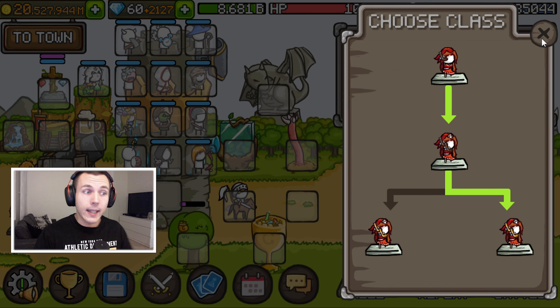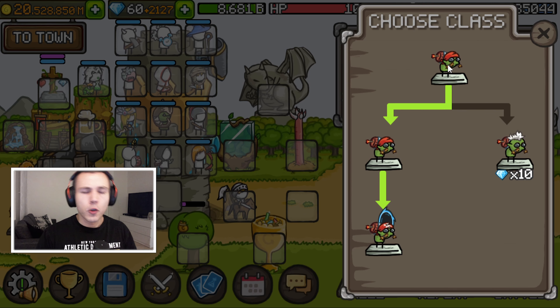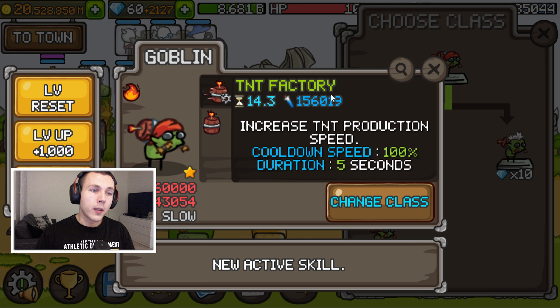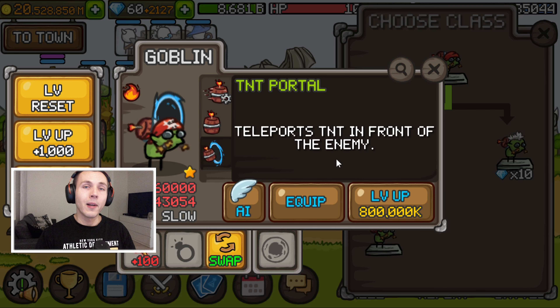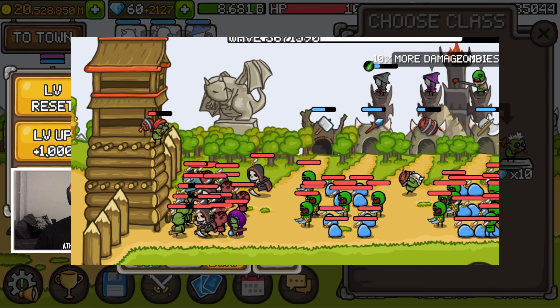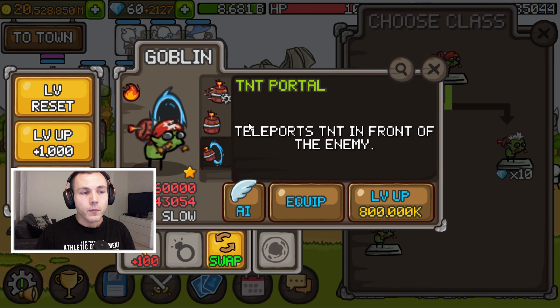Let's take a look at TNT Goblin next. You might immediately spot a visual change. The left hand side promotion has been changed - the TNT damage has been increased from 100% to 150%. For the second promotion, the cooldown speed for TNT Factory has been decreased, but it now affects both casting and attack speed instead of just casting speed, so that kind of balances it out. Most interesting is the third promotion, which gives him a portal behind him and the TNT Portal ability. It teleports the TNT in front of the enemy, making it like a hitscan hit, so he can hit enemies more consistently.